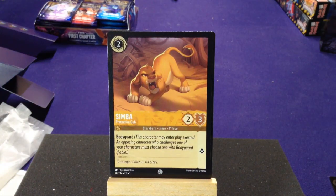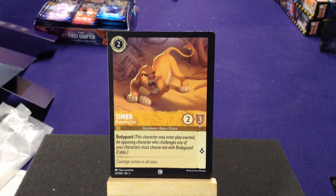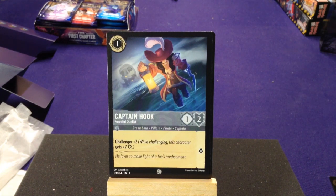We got Simba, Protective Cub — Storyborn Hero Prince with Bodyguard: this character may enter play exerted, and opposing characters who challenge must choose one with Bodyguard if able. This might work well with Mulan because you could have him be a bodyguard to protect her from getting attacked. Then Captain Hook, Forceful Duelist — Dreamborn Villain Pirate Captain with Challenger plus two. He could work well with Hades too. Those are our commons.